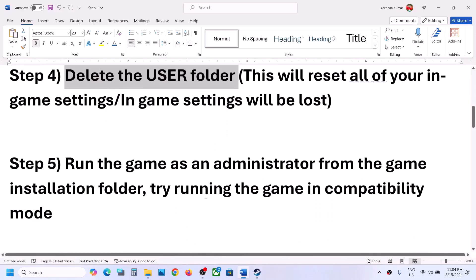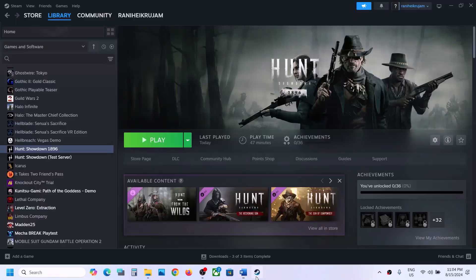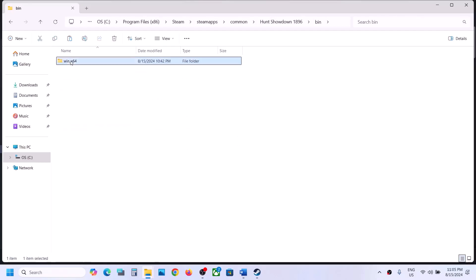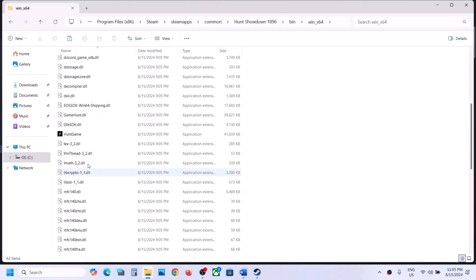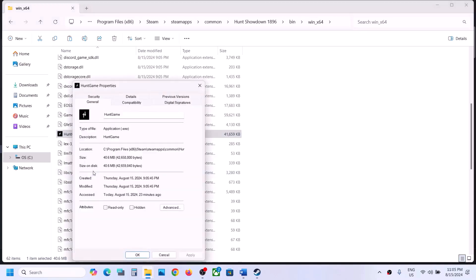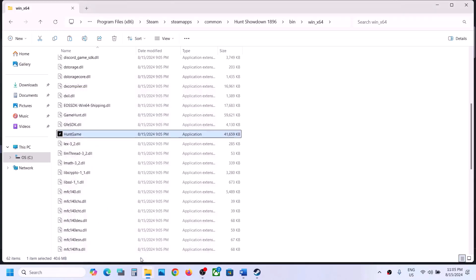The next step is to run the game as an administrator from the game installation folder. Right-click the game, select Manage, and click Browse Local Files. Open the Bin folder, Win64, select the game exe file, right-click, and select Properties. Go to the Compatibility tab and put a check on Run This Program as an Administrator, then hit Apply, click OK, and launch the game from here.